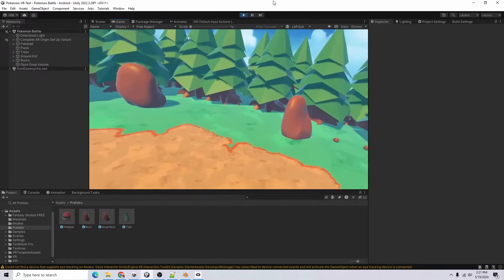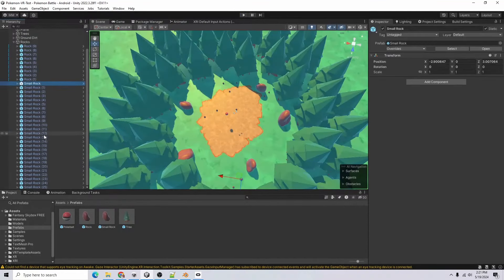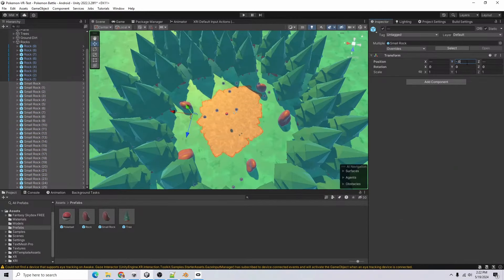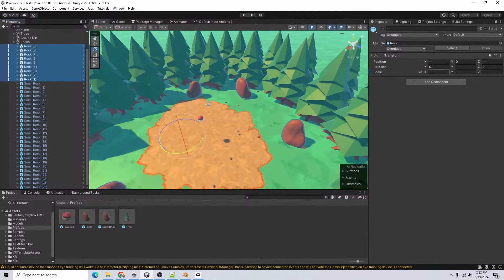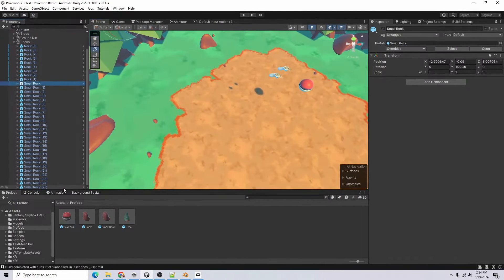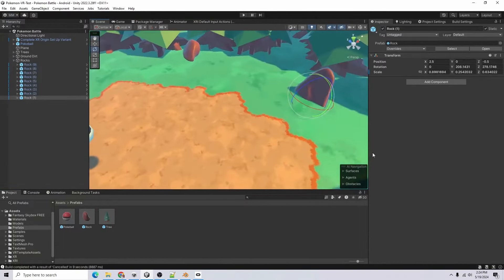I could probably add more rotations to the rocks to make more variation. For the smaller rocks, go into the prefab, remove the mesh collider, move them down about 0.05, and give them all random rotation between 0 and 360. The bigger rocks — change the scale random between 0 and 1. The smaller rocks I'm not quite sure about; I think I'll actually just remove those. That looks a little better.